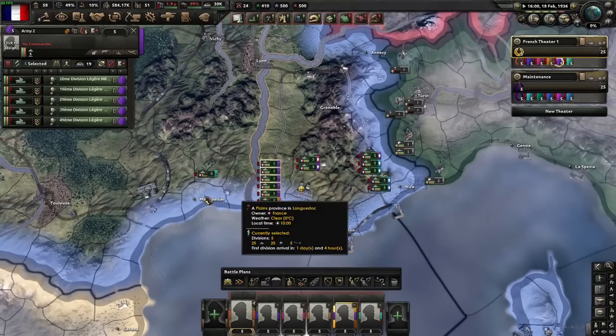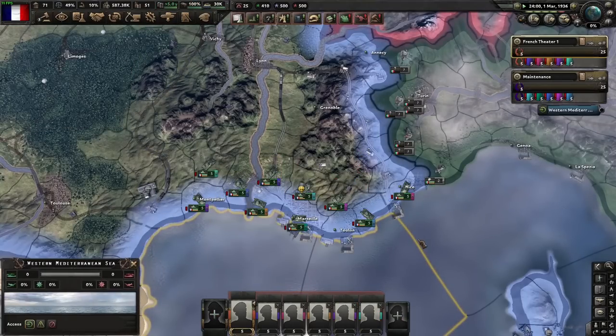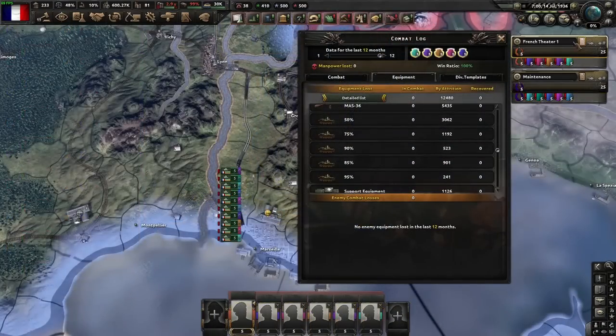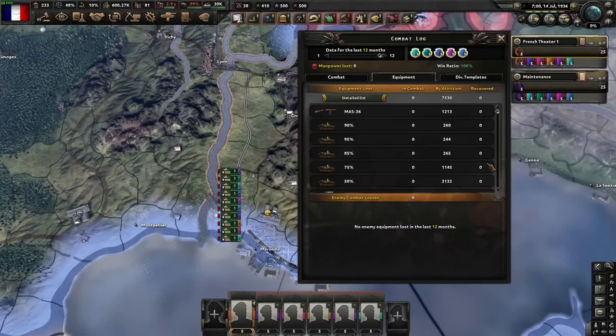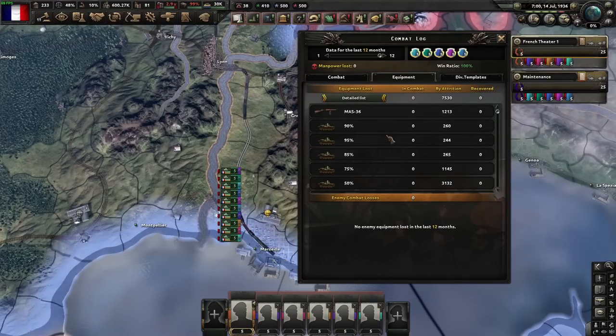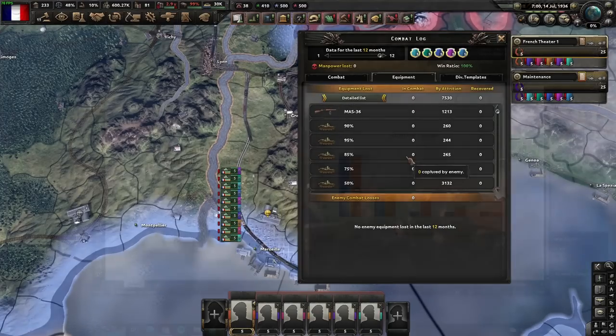Once they get there, we're going to spread these guys back out, let them get their org back, and we'll do this a couple more times, then come back with the results. I've now done this a couple of times. The tanks without maintenance are doing the same sort of thing they were doing yesterday, and the tanks with maintenance are also kind of doing the same sort of thing. Let me just put this into Excel so we'll be able to compare it a little bit more directly.